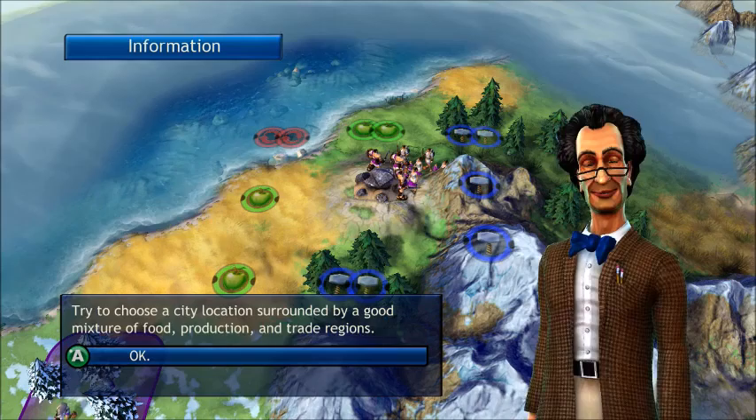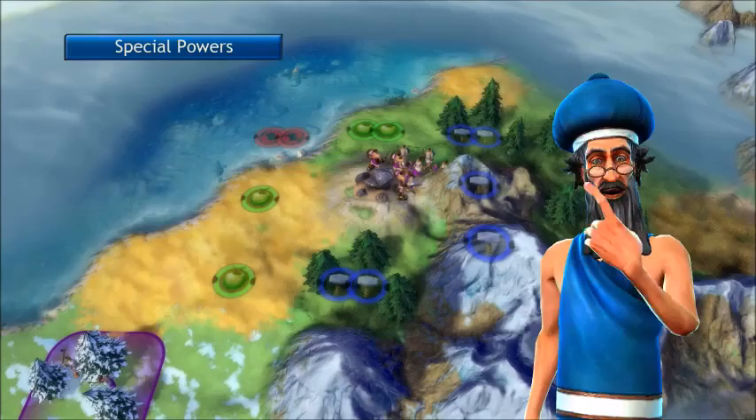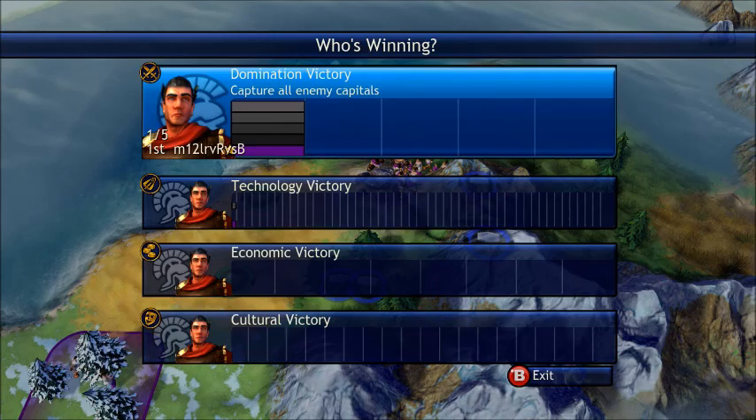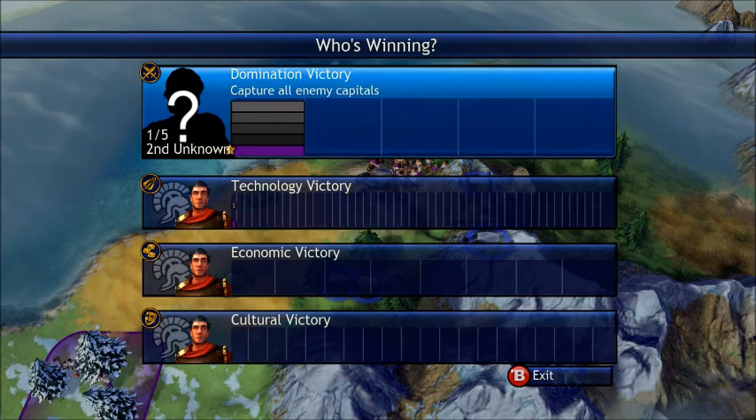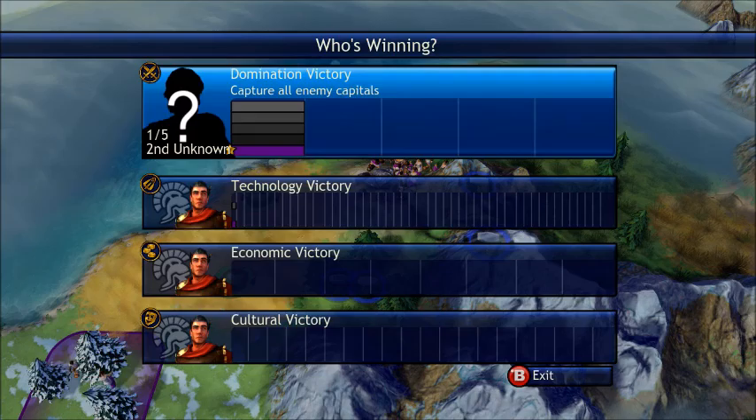One of the main reasons why you would want to get money early on — if I go into who's winning, you can see there are many different milestones for all the different victories: Economic, Technology, Cultural, and Domination. Now as Romans, you probably will easily be able to get Cultural first. Although if you're that far ahead, you could probably stay around for an extra like 10 turns and get Economic or Technology. Or if you're really pissed off at your enemies, you can just wipe them out with a Domination victory and take control of their capitals.